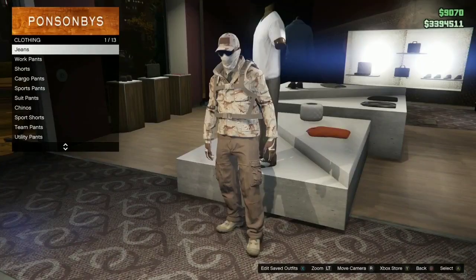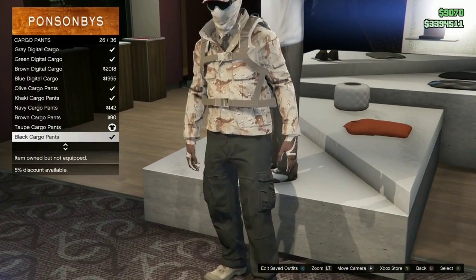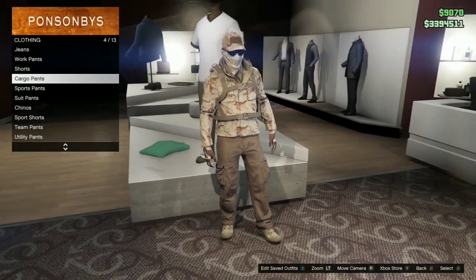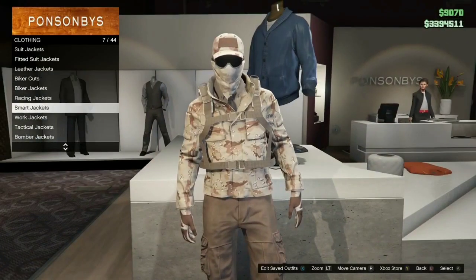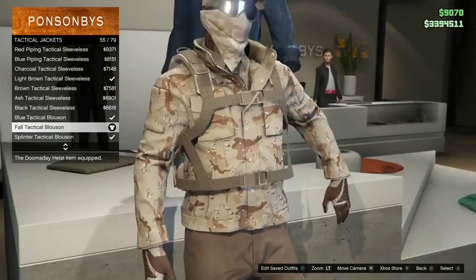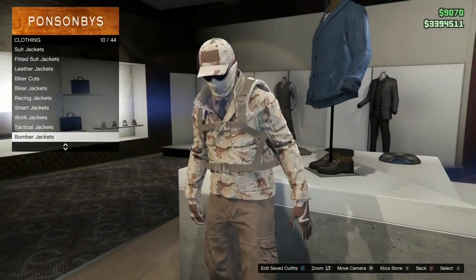Let's jump right into it. Head over to your clothing store, go to pants, then cargo pants, and select the brown — very very dark — cargo pants. After that, head over to tops, go down to tactical jackets, and select the fall tactical jacket.